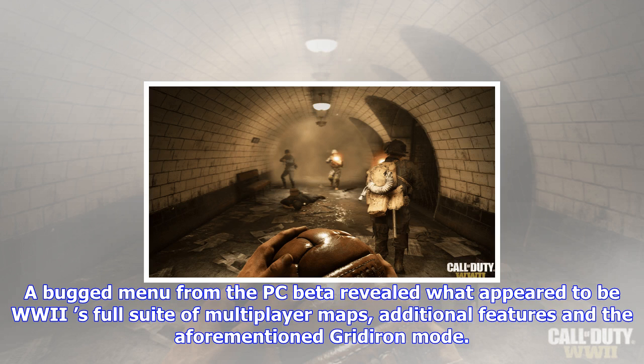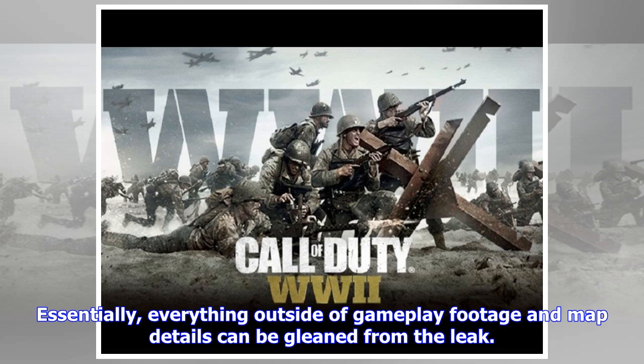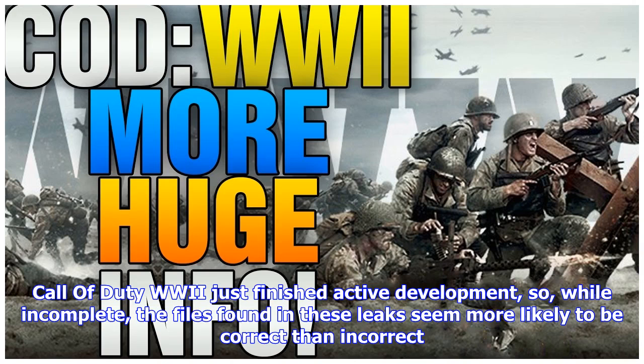Without going into spoiler specifics, a bug menu from the PC beta revealed what appeared to be WWII's full suite of multiplayer maps, additional features, and the aforementioned Gridiron mode. With regard to zombies, users found data strings tied to the mode's perks, power-ups, weapons, and a whole lot more.